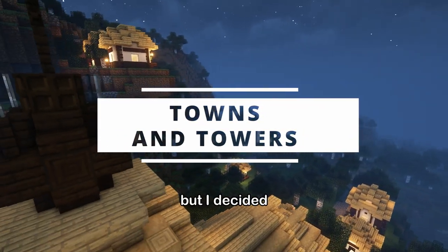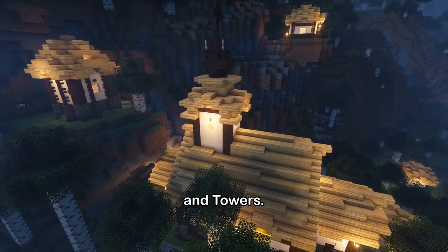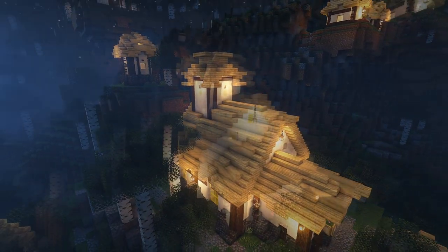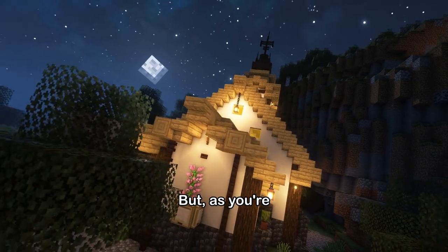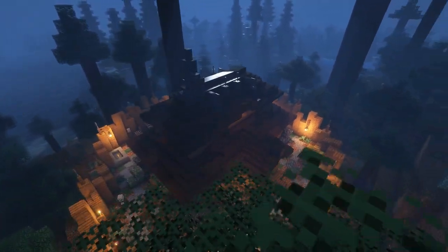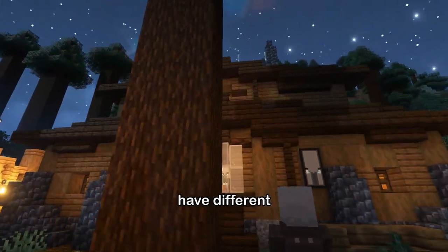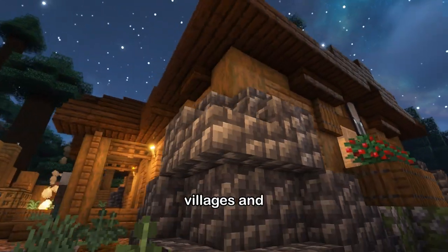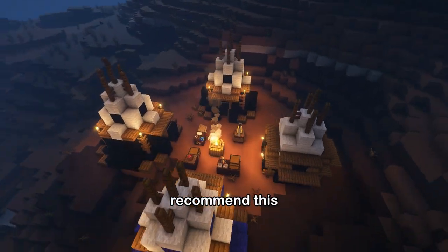The next mod on the list I've covered before, but I decided to revisit it more thoroughly. It's called Towns and Towers. This mod adds new villages, pillager towers, and ships. I couldn't find a ship and the slash locate command wasn't cooperating, but as you can see there are new villages, overgrown taiga pillager outposts, and wooden badlands villages. Overall it adds a bunch of new loot tables to the game, and I'd highly recommend it.